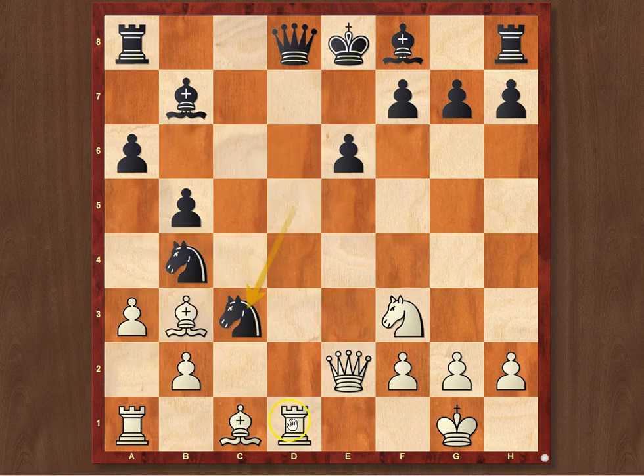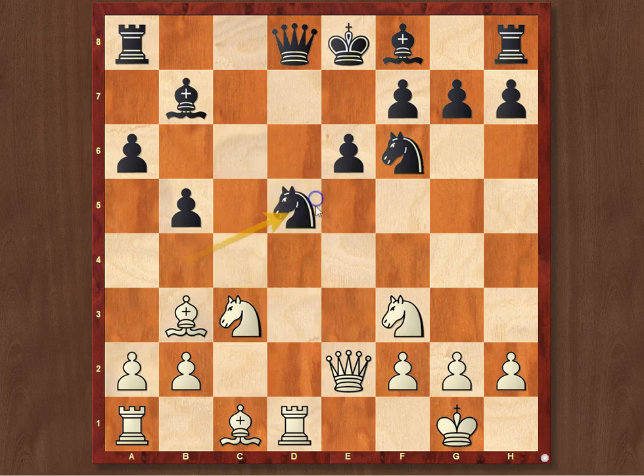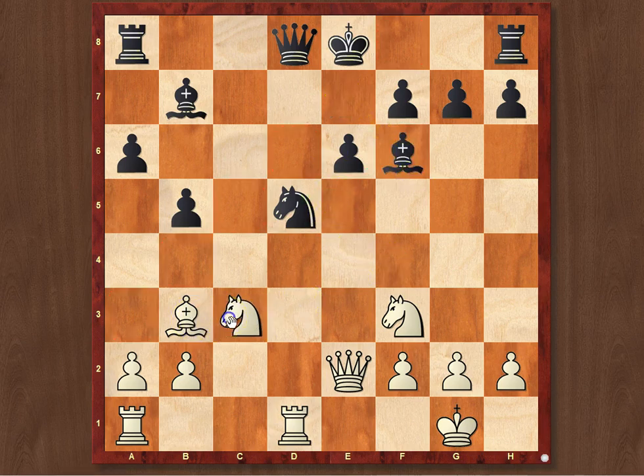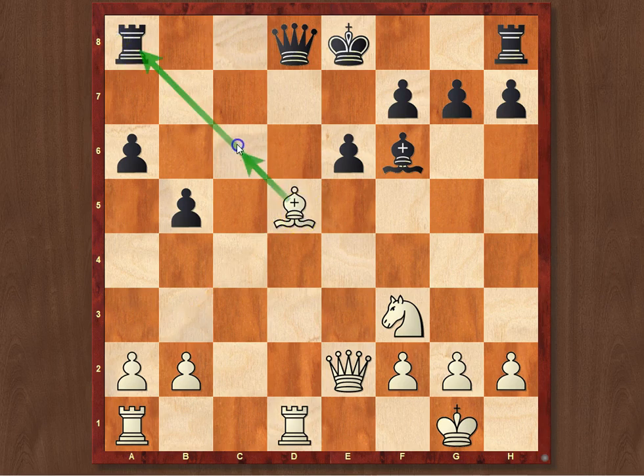Black took with the knight on d5; the idea is to go Be7 and castle. White continued with bishop to g5, bishop to e7. How to play here as White, since Black seems ready to castle? White continued his extremely energetic play with the very precise move bishop takes f6. The point is that the knight is not able to recapture due to the numerous pins, and the Black bishop isn't able to take either, since White just takes on d5 and wins more than a piece — not only is the rook hanging, but there's also a discovered check on the Black queen. So Black had to take with the pawn.